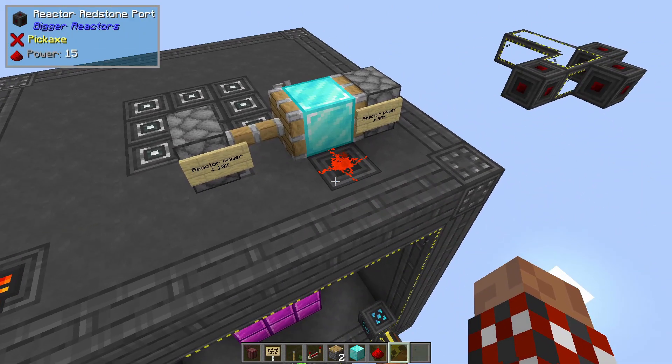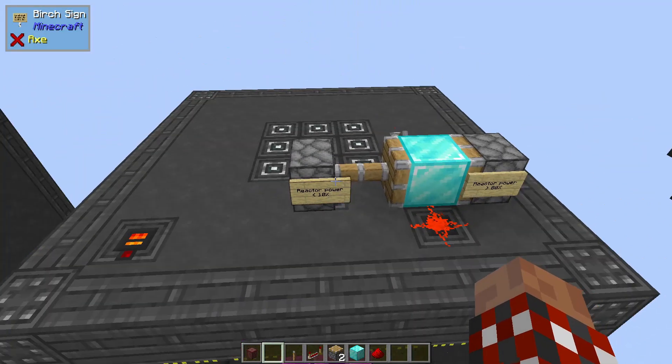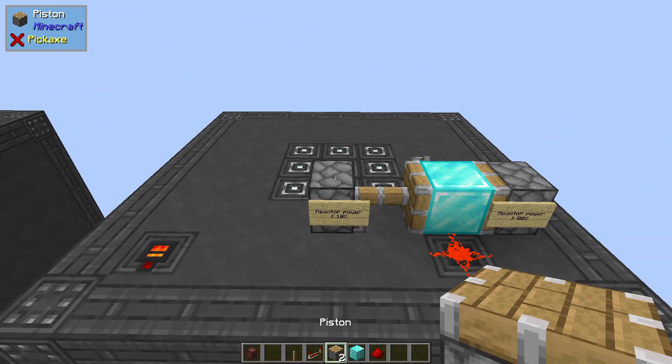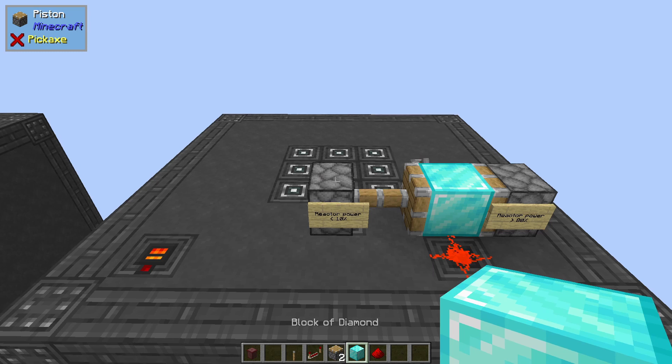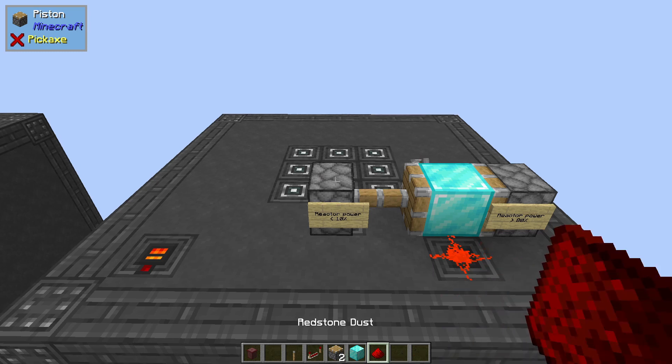Simply with this: there are reactor redstone ports that are part of bigger reactors. And then all I need is a lever, a redstone repeater, two regular pistons, some solid block that a redstone signal will go through, and a bit of redstone dust. That's it.